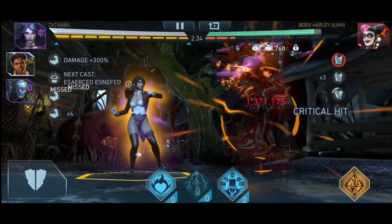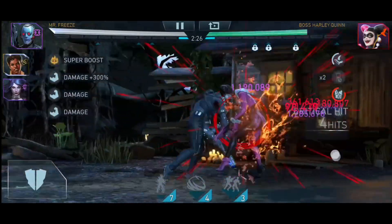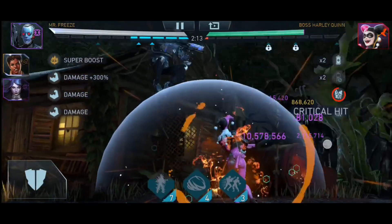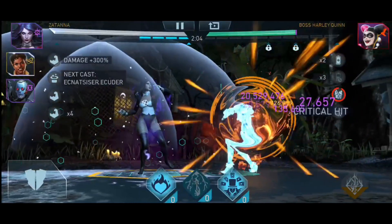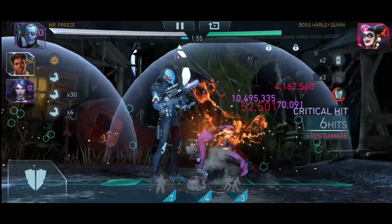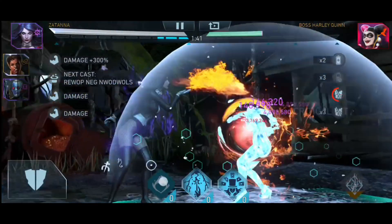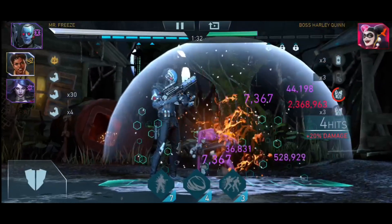We have another powerful team — I'd argue this is the second most powerful team with the Beta Club: Mr. Freeze and Zatanna, with Vixen added for good measure to give 200% attack extra. That 200% attack is calculated off your best stat, not your overall, which is why Vixen isn't the absolute best support in the game. We get 300% additive damage from Zatanna, plus health reduction, combined with 200% attack from Vixen — a very strong Mr. Freeze team.